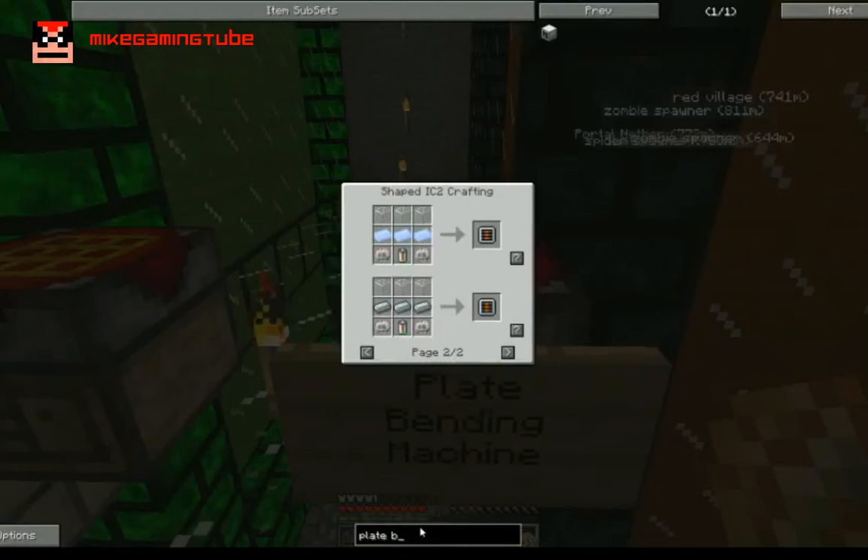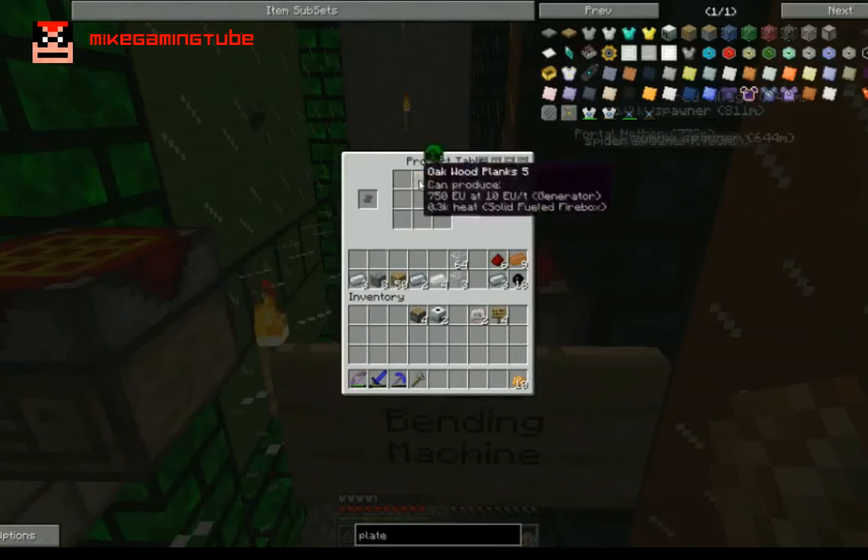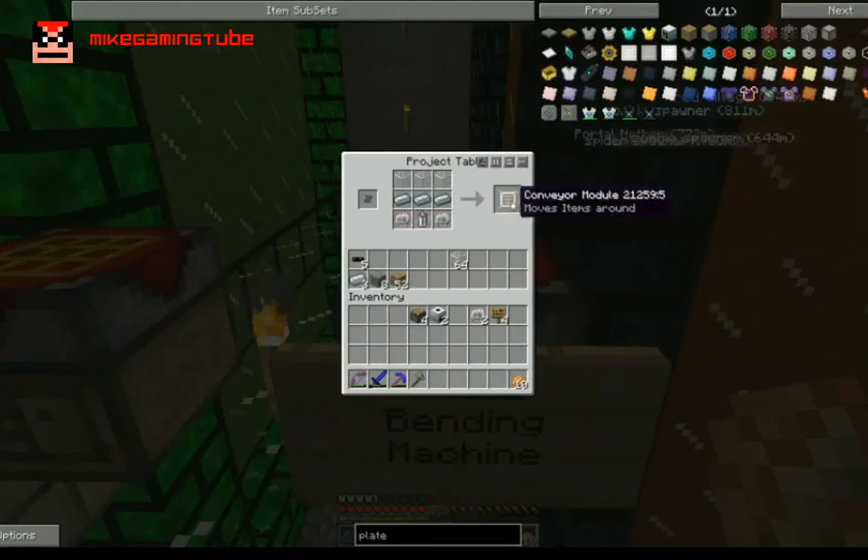For the RE battery we need copper cables — twelve total, plus one extra. For the battery itself we need two redstones and copper cable above to get an RE battery. Then with refined iron, glass, the RE battery and the electronic circuit, we get the conveyor module.